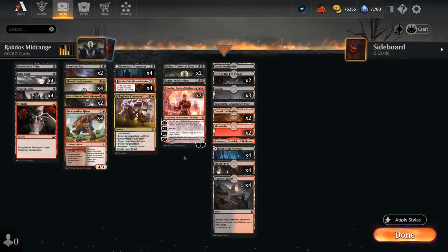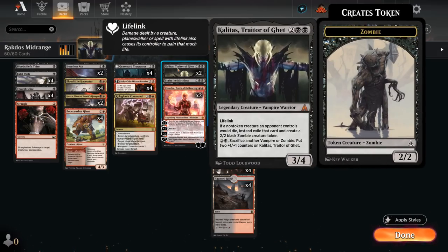Hello and welcome to another Explorer gameplay video. Today we're taking a look at Red Black Midrange, the premier midrange deck in the format, which recently got a nice boost with Kalitas, Traitor of Gat, included in the latest Explorer Anthology expansion.